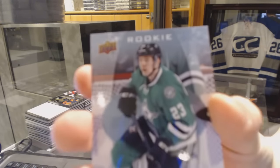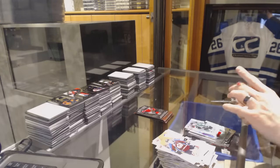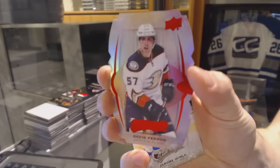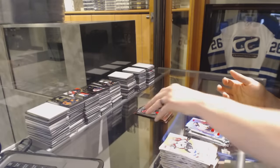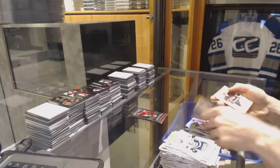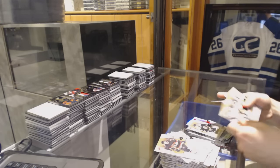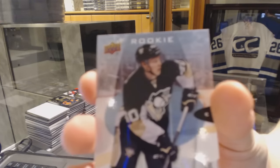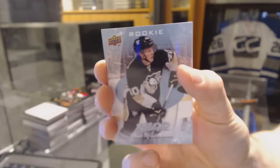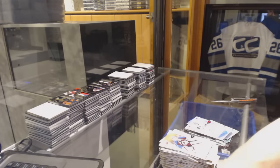Rookie of Esa Lindell. And we've got a Level 1 Gold die-cut David Perron. Lee Stempniak puzzle back. And a Rookie of Oscar Sundqvist. And a Silver Marc-Andre Fleury. So there we go, buddy.